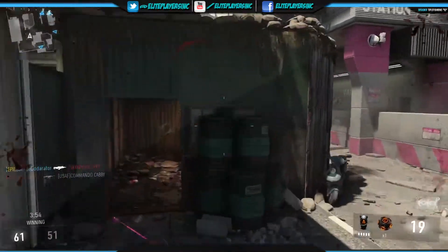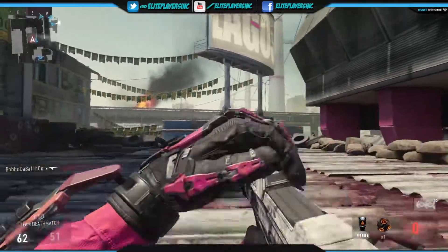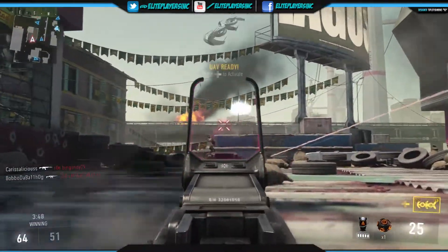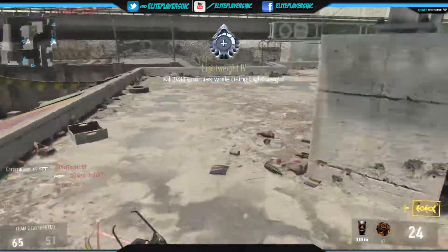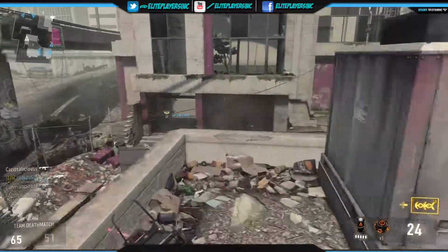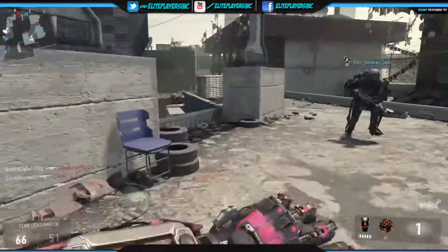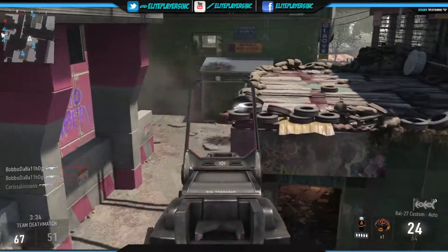You want to run Blind Eye for your score streaks and Cold Blooded if you have a problem being picked up on heat signatures. You want to run a blast suppressor to keep your exo movement off the radar. As for your score streaks, remember to run score streaks that you feel comfortable with, but stack them up. These are the streaks I'm going to suggest — all low to medium tier streaks — which will allow you to maximize your situational awareness and harass the enemy at the same time.